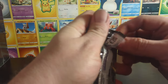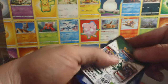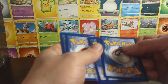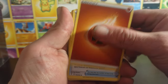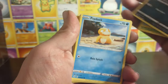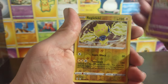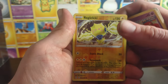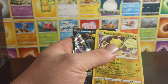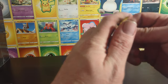Let's see if Evolving Skies can do us anything. Crystal Switch and Cut, Zorua, Psyduck, Rufflet, Drowzee, Flabébé, Regidrago reverse which is a rare, and we have an Umbreon V — and we finally got something!